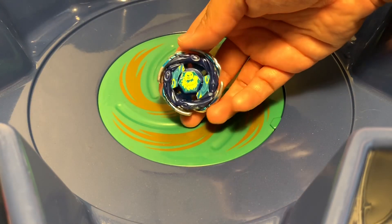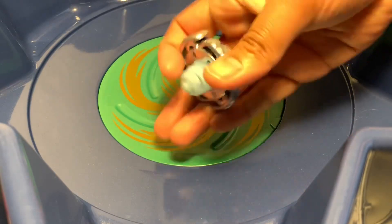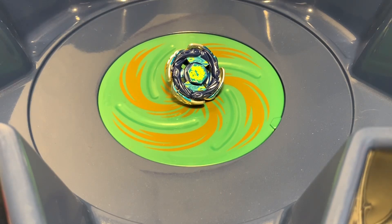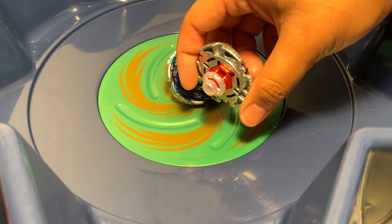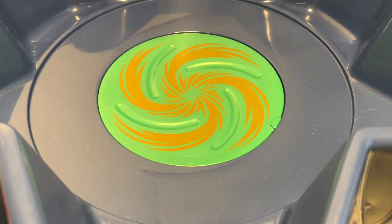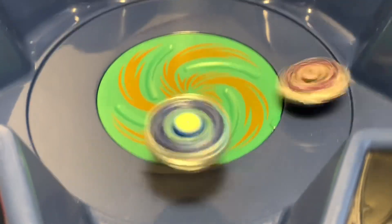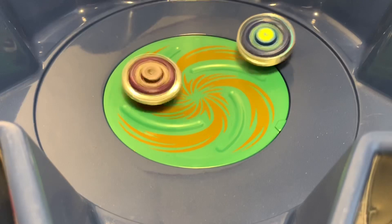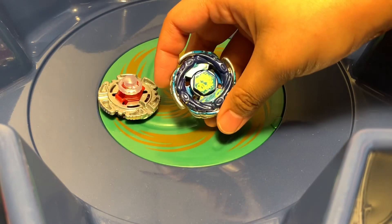Next pick: Aquario — I forgot what this metal ring is called, I always forget the names of the older Beyblades, but keeping it in whole flat mode. Going up against what I think is the Clay metal wheel on Aries 145D. Someone will tell me in the comments! 3-2-1 let it go! Aquario is really impressive — it just tossed Aries around the stadium. Your winner: Aquario.